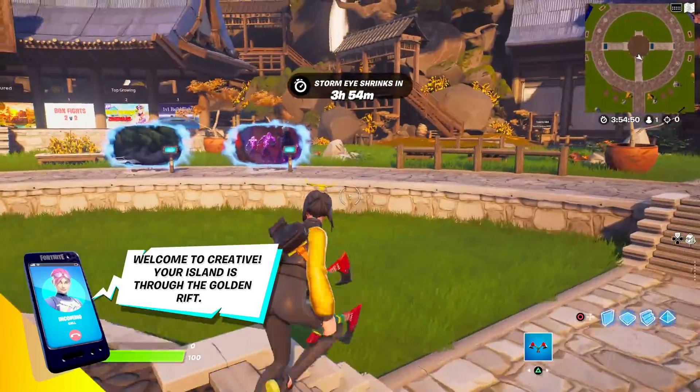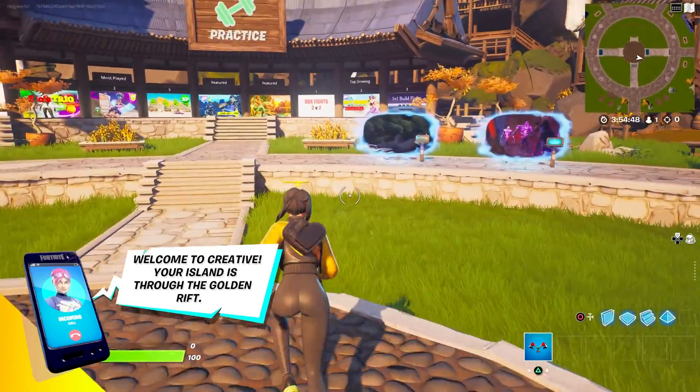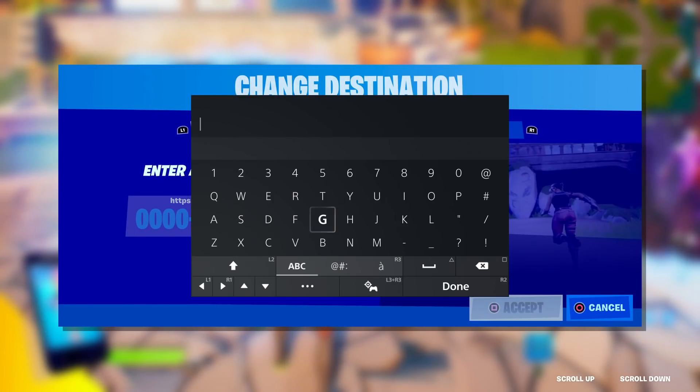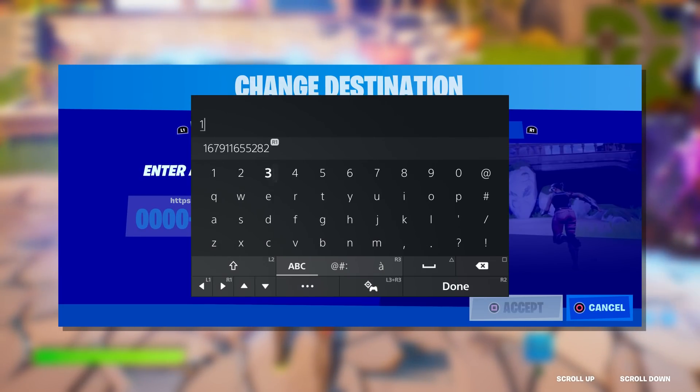As soon as we come here, you're going to come over here and enter this map code. It's pretty simple, not that hard at all — I promise it will be really easy. The map code is going to be 1679-1165-5282.